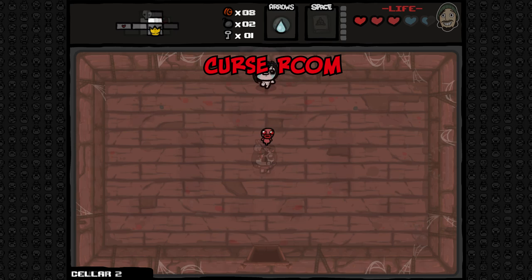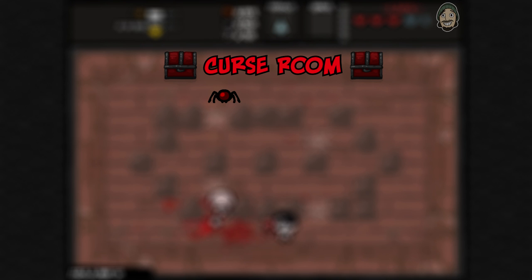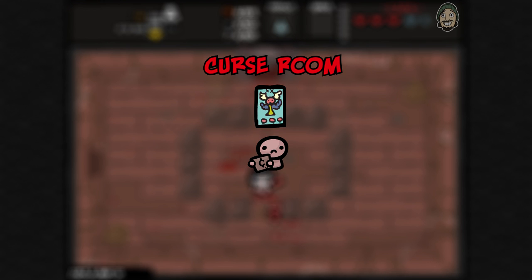This can be useful if you want to preserve soul hearts and would prefer to take the red heart damage that the IV bag would do instead. The red chest in the curse room can contain any of the following: two spiders, one or two soul hearts, one golden chest, two troll bombs, one super troll bomb, two to three pills, three to six blue flies, a devil or angel room item, or one of the four guppy items. Using a judgment card in the curse room and giving them enough money to spawn an item confers a high likelihood of spawning a devil or angel room item.